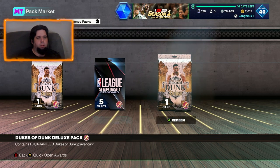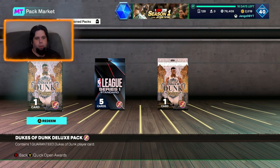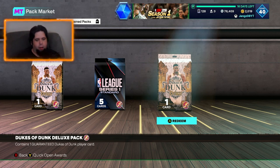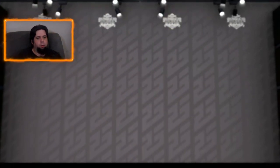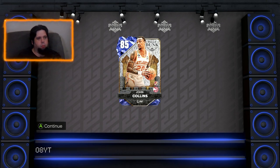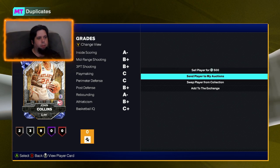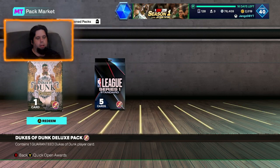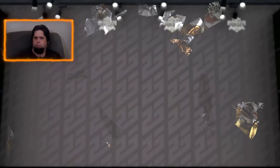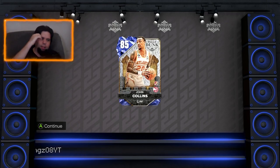We get the League Series — had that already — and then the two Dukes of Dunk Deluxe packs. Here's the real challenge. I got a Sapphire before, and we're going to see if we can get anything better. Obviously I'd be hoping for a Pink Diamond — I'll take a Diamond. Diamond is pretty much the only thing that's going to make my team right now. First pack — we get another Sapphire, and that is John Collins. I think I already pulled a John Collins when I entered the park. Second pack — another Sapphire, another John Collins. So we've got three John Collinses and one Darwinham.